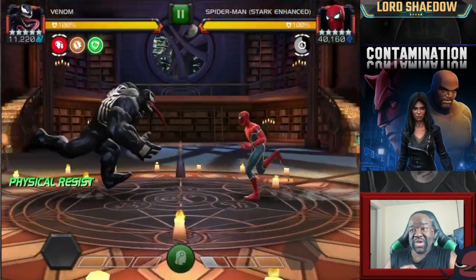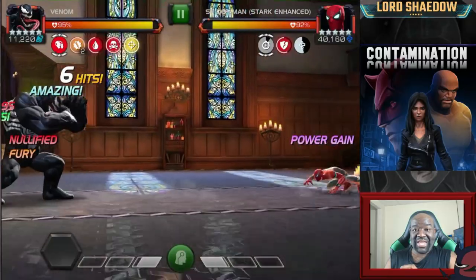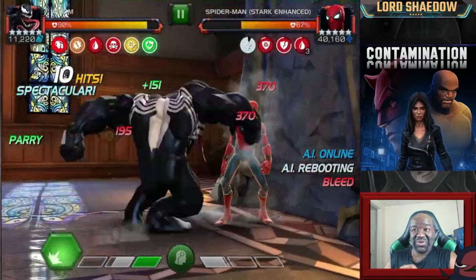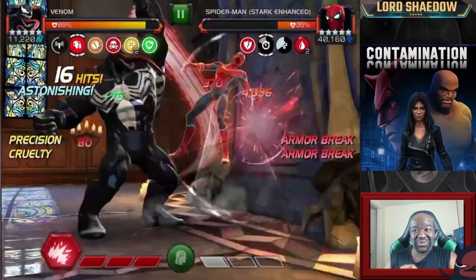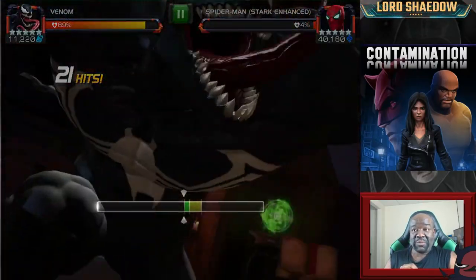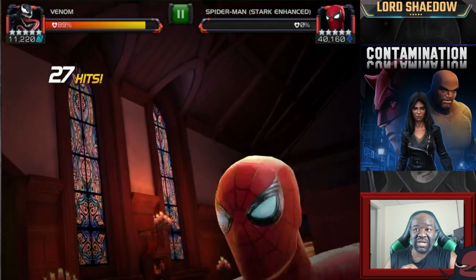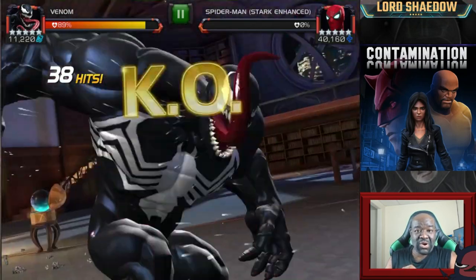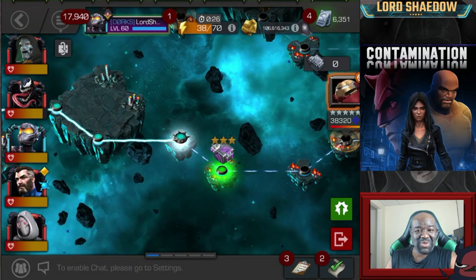First in is Venom. Venom does an armor break on his heavy attack, as you just saw. And look at this — he's not gaining any power. And of course, he's not going to be able to evade because Venom shuts down the evades. Look at what Venom is doing here in the corner, and look at the damage he's able to do. That is the basic strategy: if you have a villain champion who can put an armor break on their heavy, you can do this corner heavy spam. I ran the special 3 just because I like seeing it, but I could have finished Spider-Man off with just the heavies.